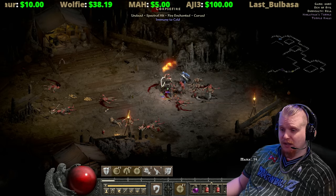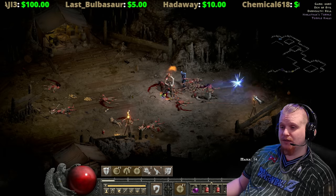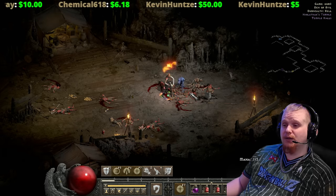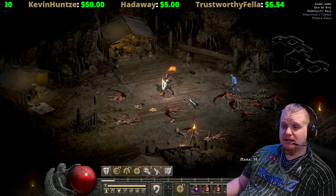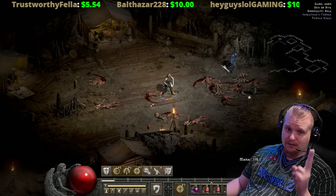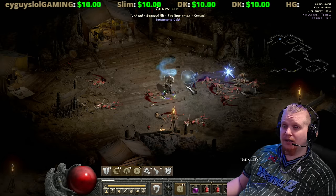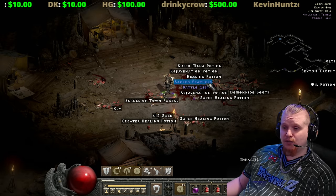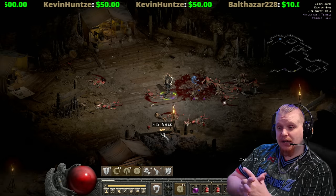One important thing about super uniques before covering them individually: they are always guaranteed to drop a certain number of items. In Diablo 2, there's a 'no drop' roll where a monster can simply drop nothing. However, super uniques are always guaranteed to drop two items. You don't know what those two items will be, but they will always drop two — as demonstrated when Corpse Fire dropped a Sacred Feathers and a Battle Cestus.